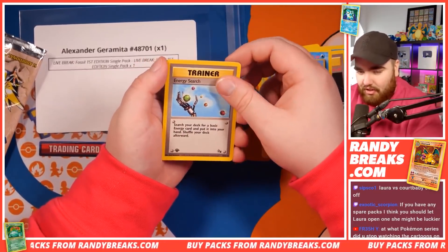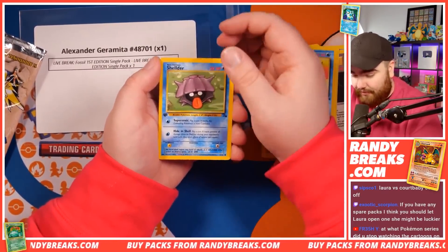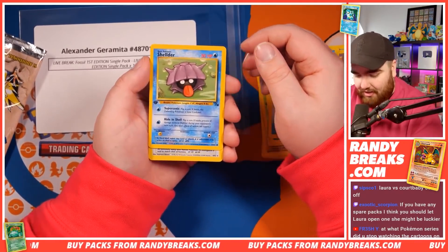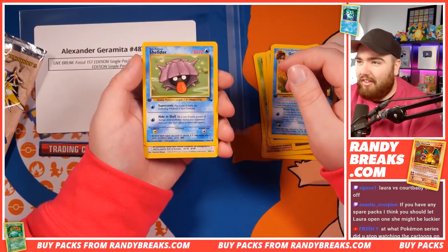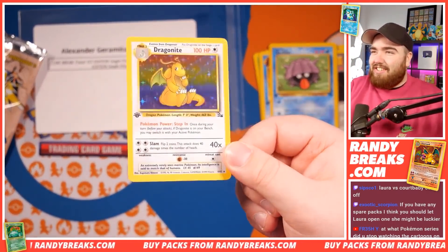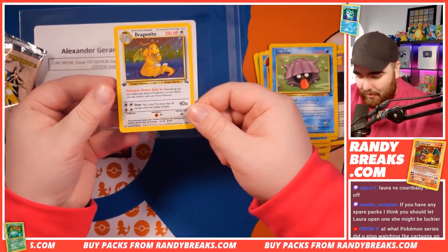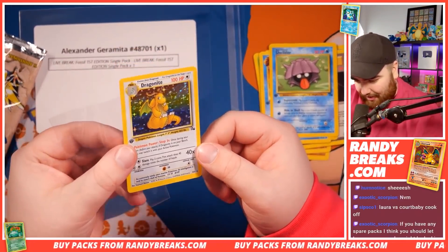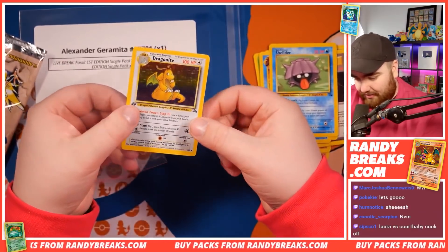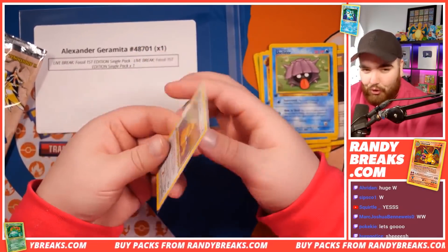Krabby. Energy Search. Omanyte. Shellder. Come on — and oh my gosh. That is a Holo. Number four. If I know what number four is, it's the Dragonite First Edition Holo card right there. That is stunning. We've done it, guys. I'm looking at the holo fall now — looks quite clean. Wow. Very nice. Let's go, chat. Huge pull right there.